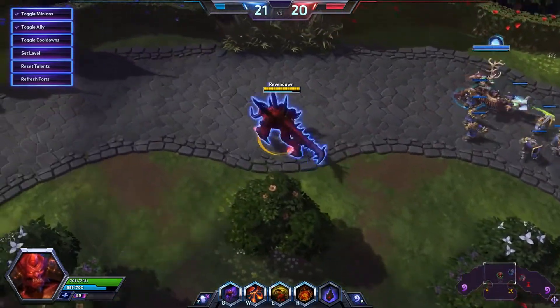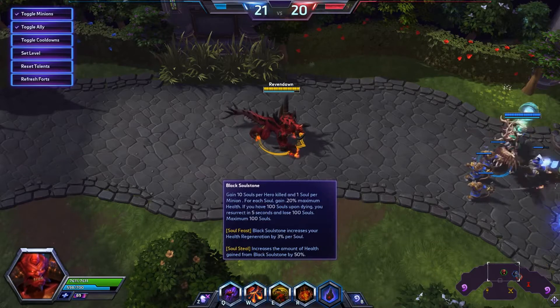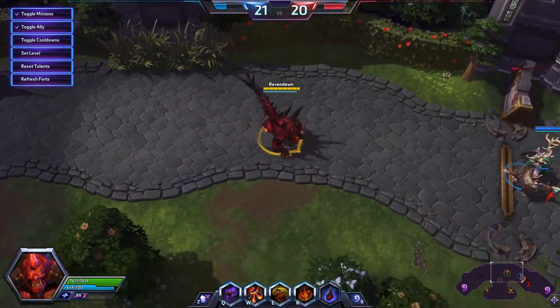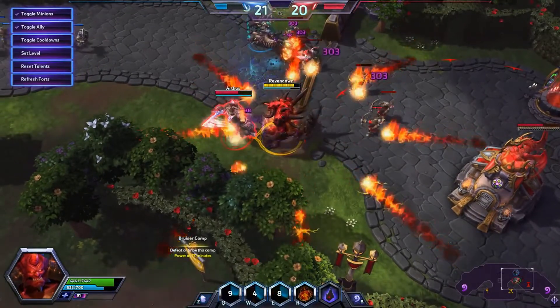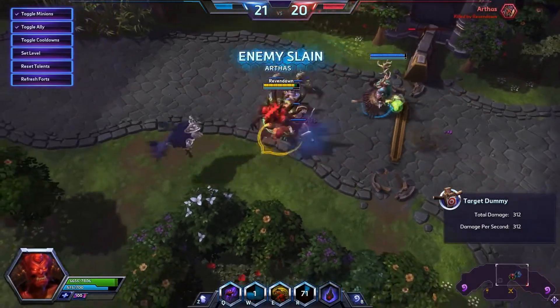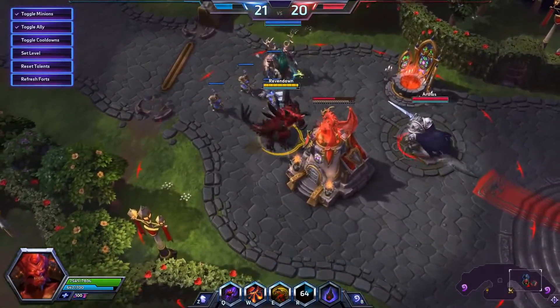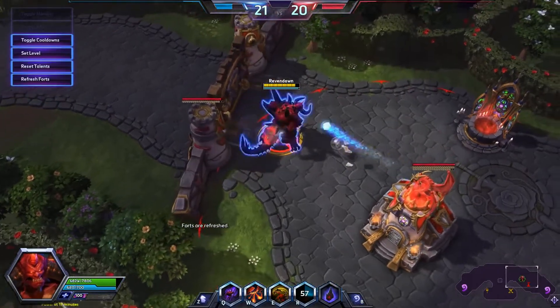Let's take a look at his trait, because I do think that's important. Black Soul Stone: you gain 10 souls per hero killed and one soul per minion. For each soul you gain 0.20 maximum health. If you have 100 souls upon dying, you resurrect in five seconds and lose 100 souls. This is a fast way for you to resurrect as Diablo and get back in the fight. I'm at a point in the game where it's actually very difficult for me to get killed because of how tanky he becomes. Let me refresh these forts to get killed — there we go.